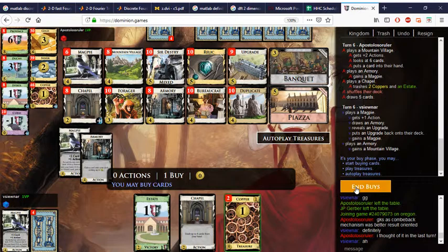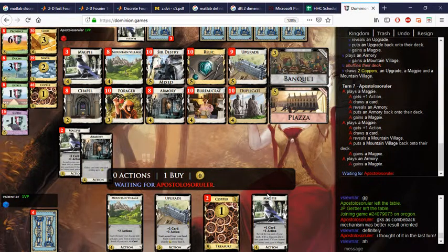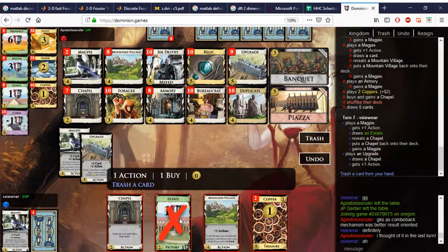Here we'll play the Magpie first, and maybe we'll gain another Magpie which I can pick up with the Mountain Village — just maybe. I don't have a lot of money so I'm eager to pick up a Silver soon. An alternative is to upgrade the Magpie into a Relic with the Upgrade and then pick that up. We did put a Magpie into the discard, however I think I want the Silver.